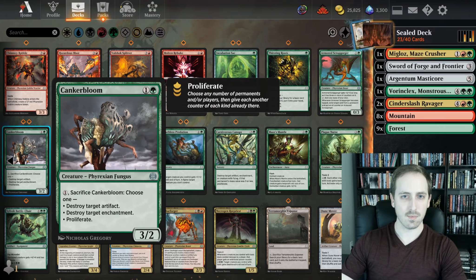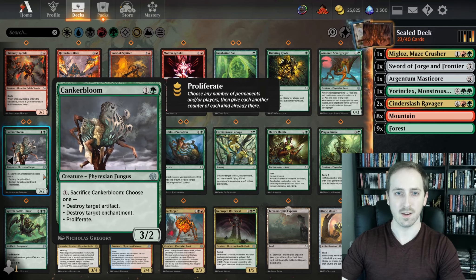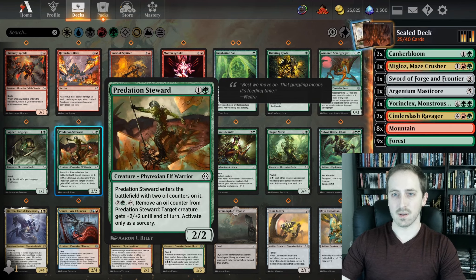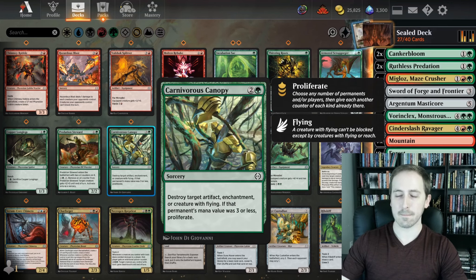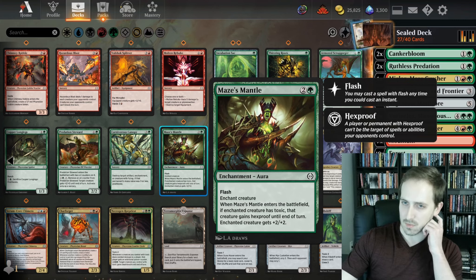This is removal — kind of. Artifact and enchantment removal isn't always the best in Limited, but when it's stapled to a 2-mana 3/2 that can also proliferate, you absolutely play this. This is a bear that comes into play with oil counters — remove an oil counter and target gets plus 2/+2, but only as a sorcery. Still, a 2-mana 2/2 is really good in Limited. There's some removal, so we'll play that. Destroy an artifact, enchantment, or creature with flying; if its mana value is 3 or less, you can proliferate.